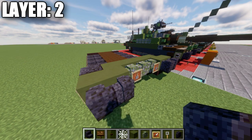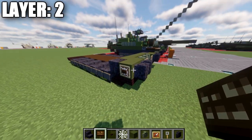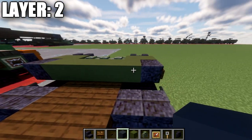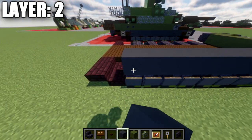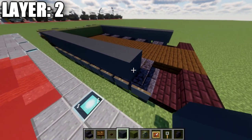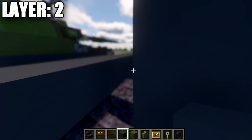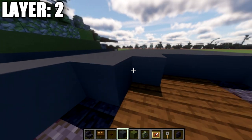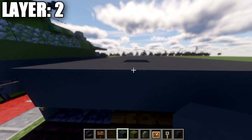We'll follow that with a polished blackstone upside-down stair on both ends, and coming off that stair a dark oak wood sign — same thing on both sides. Then we'll grab gray concrete and place down a row of ten gray concrete blocks going back on both sides. We can fill the inside in here with gray concrete as well. If you want to do some interior for the build you're welcome to leave some space open, but for this tutorial we will not be doing an interior.